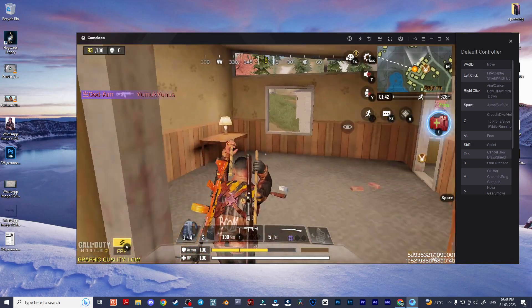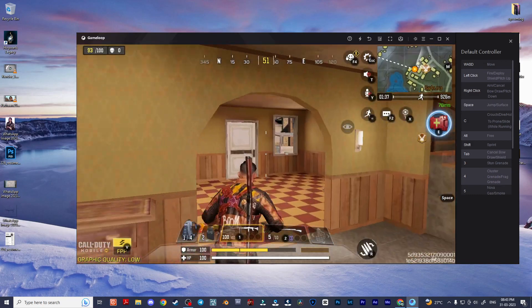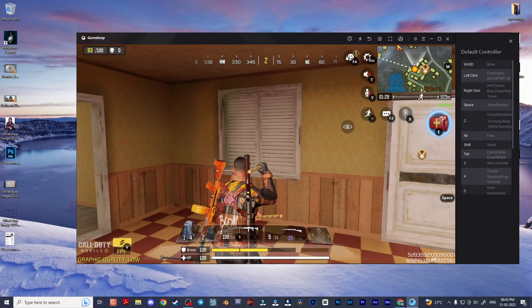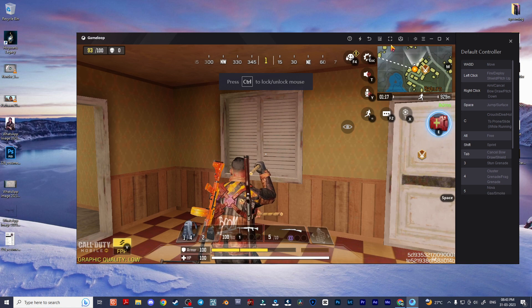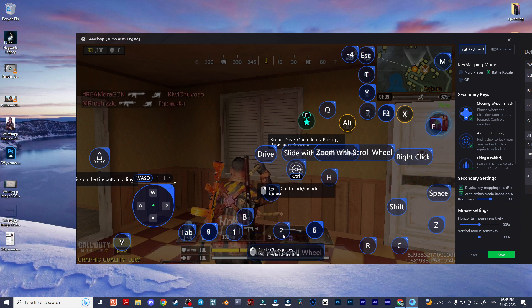But the problem is now number 2 is not working that well either. So we need to change the number 2 as well. Go to key mapping — you can see this is the number 2 here. Delete this one and save it, then again go to key mapping and create number 2, and save.